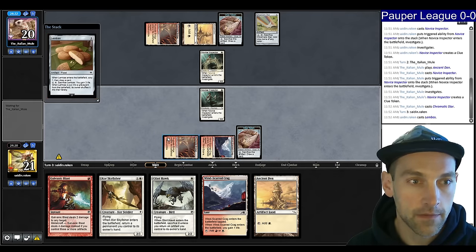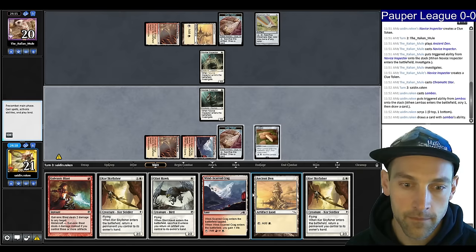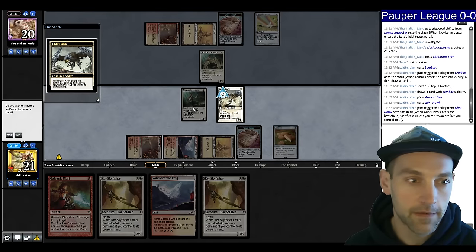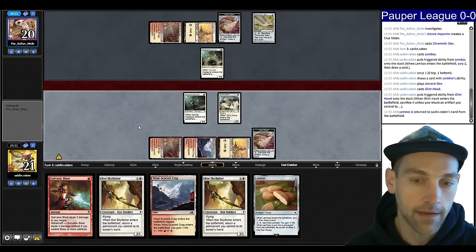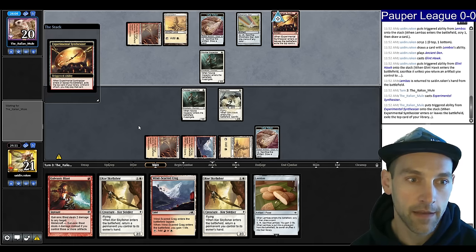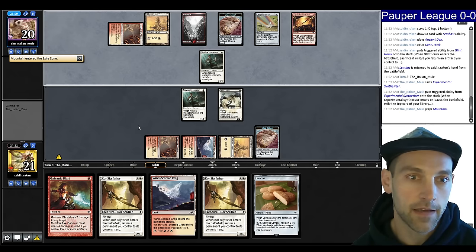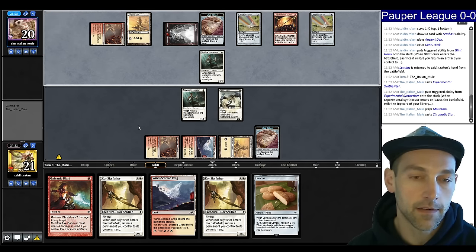Let's play Lembus now that we have card selection to pick up with our stuff. Then we can Glinhawk the Lembus back. Another Skyfisher in hand. I can play the Glinhawk here, pick up the Lembus — we have to make sure we say yes or the Glinhawk will die. I'm looking for All the Glitters so I can slam it in the air. Our opponent plays Synthesizer finding a Mountain — they can play all sorts of different stuff, then another Chromatic Star.